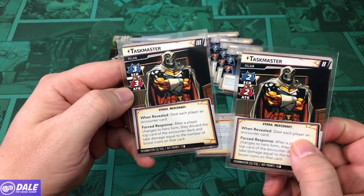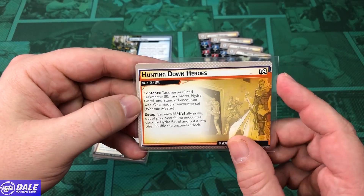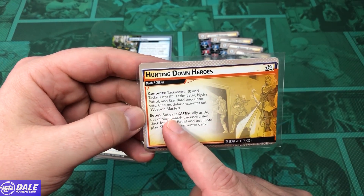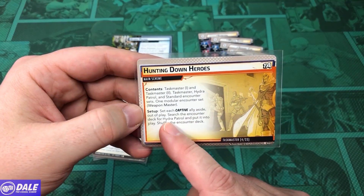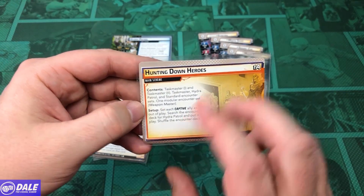16 health per player. Gets a little nastier in the next version. He's hunting down heroes, so just one main scheme. We're using Hydra Patrol and the Weapons Master. For setup, set each captive ally aside out of play, then search the encounter deck for a Hydra Patrol, put it into play, and shuffle the encounter deck.